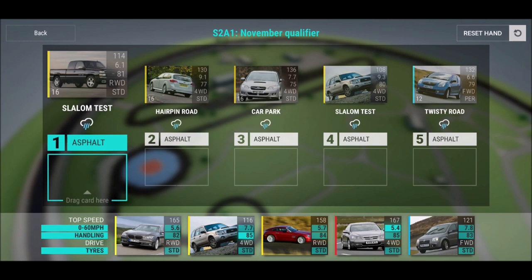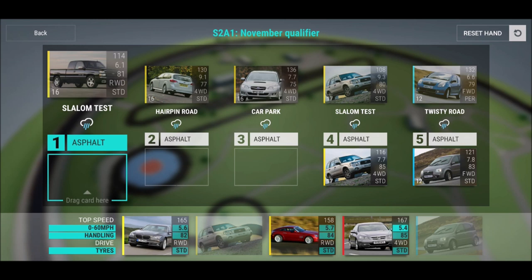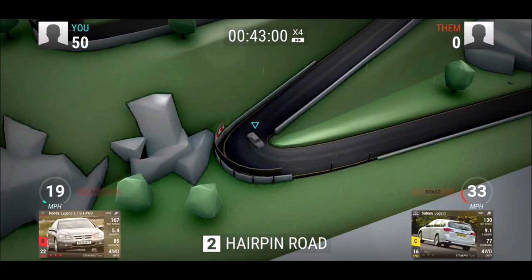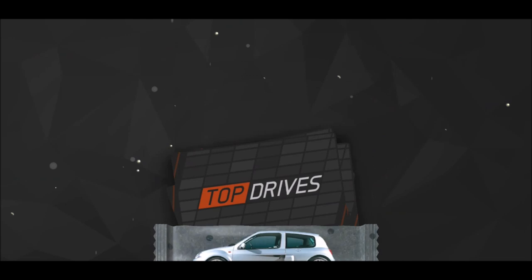We got three Subarus — all of them have four wheel drive standard tires, so it's definitely interesting. We need some heavy machinery here, especially on car park — 7775 — and on slalom test you should get your four wheel drive standard tires out there as well. Hairpin road — let's see. Coming in with 106 points — beautiful, just in case we lose somewhere. Those were the critical points — let's go, ceramic pack time!